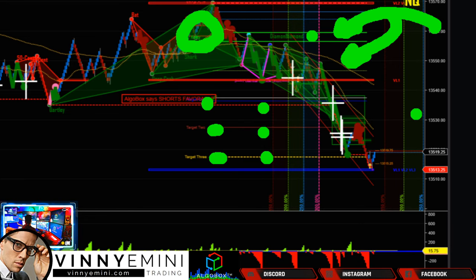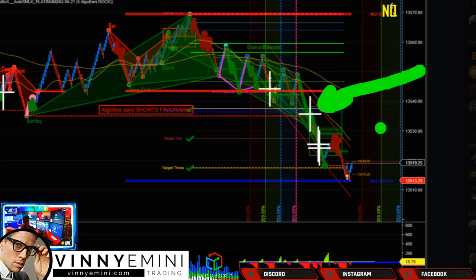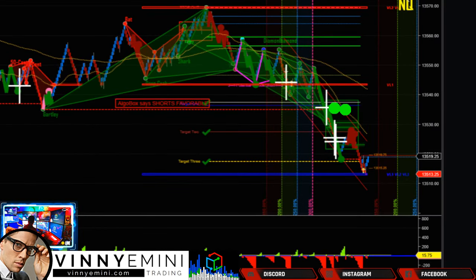The answer is yes — after you see how it approaches target one. Watch the advanced level J-hook video for full detail. The simple rule: if it goes straight to target one, then target two and target three are highly likely. So you can dip your toe in the water right there — get a cross entry on a break of target one, and target two and three for your runner. In this case you also get a double cross, giving you two ways to enter. That's a 10-tick move to target one, 20 ticks to target two — that's a good set of 20 ticks.